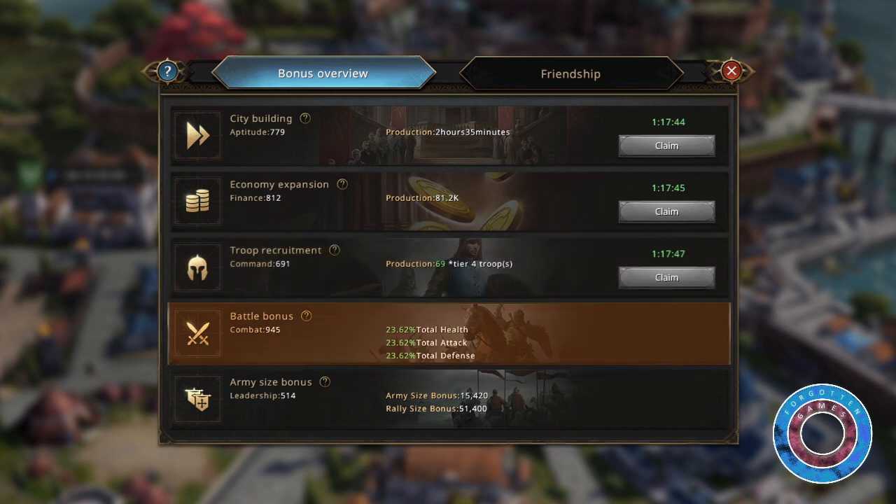Combat provides a boost to your total health, total attack, and total defense. It also provides battle mastery. If your combat rates higher than the opponent's, it increases your attack, defense, and health by 0.025% of the combat rate difference.